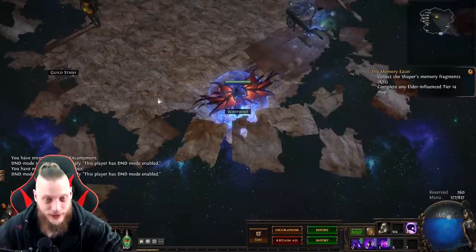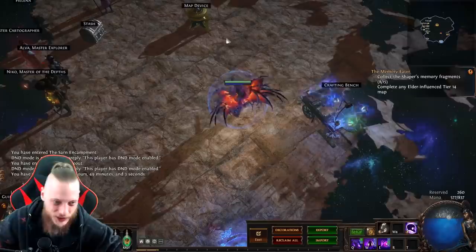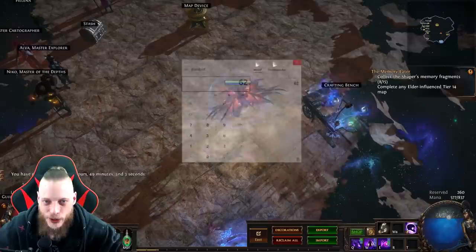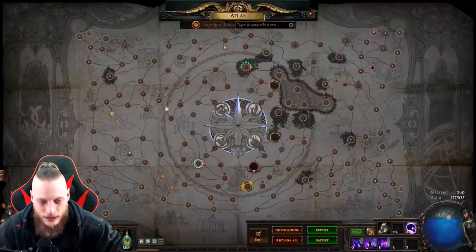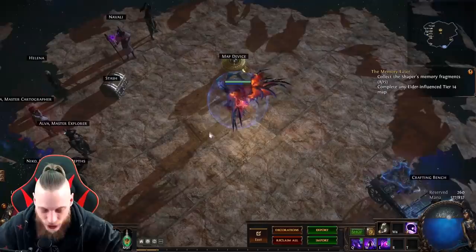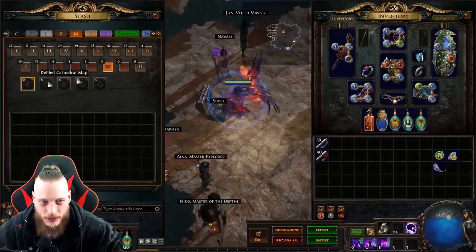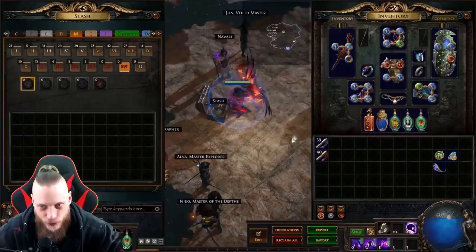I still haven't found an exalted orb — isn't that great? We have now played two days and 13 hours, like almost 14 hours. That means two multiplied by 24 plus 14 — we have 62 hours on this character. We are currently level 91. Atlas is almost cleared; there are 22 maps missing, the majority just tier 14. I cleared up to tier 11, 12, and 13 yesterday. At tier 14, we're going to buy those maps today. I have like 40 chaos, which is not too bad.